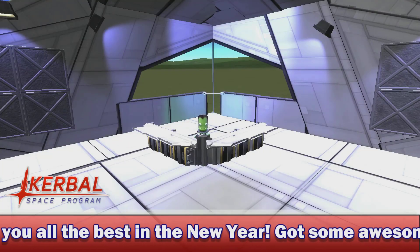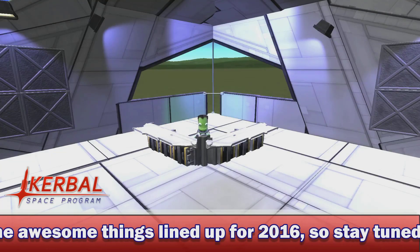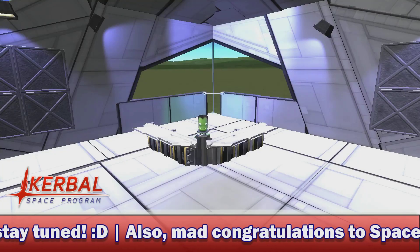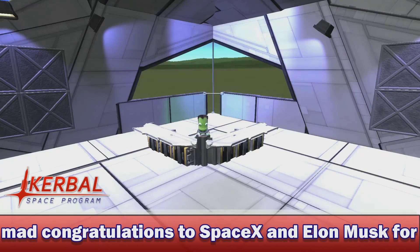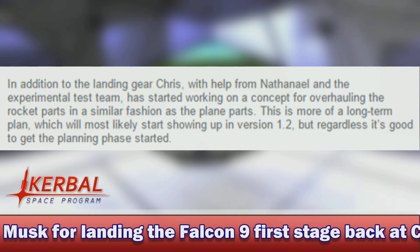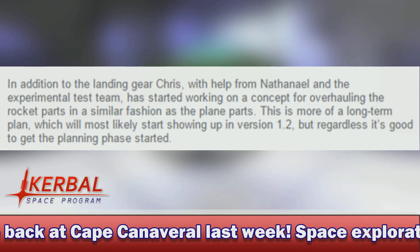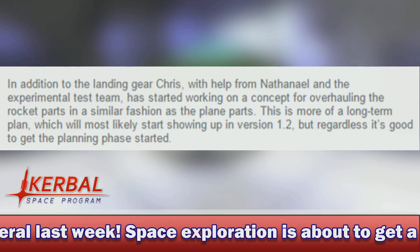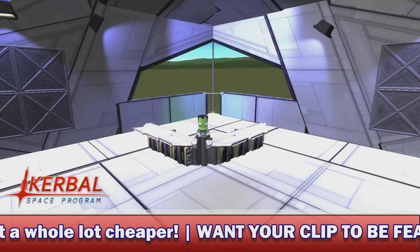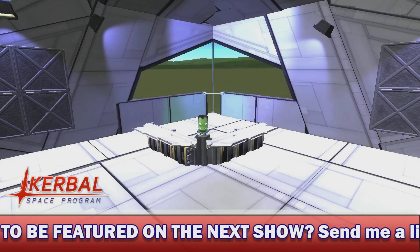Moving on to our next story today, which is somewhat off on the horizon, but still something to look forward to in the coming year or so for KSP. In this week's Dev Notes, just after Squad finished talking about the new landing gear, the next paragraph said: 'In addition to the landing gear, Chris, with the help of Nathaniel and the experimental test team, has started work on a concept for overhauling the rocket parts in a similar fashion to the plane parts. This is more of a long-term plan which will most likely start showing up in version 1.2, but regardless it is good to get the planning phase started.' As Squad said, this is not coming until at least 1.2 and may even take longer, possibly across multiple updates.